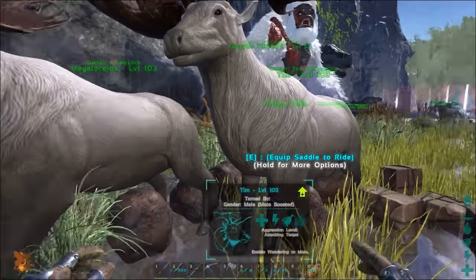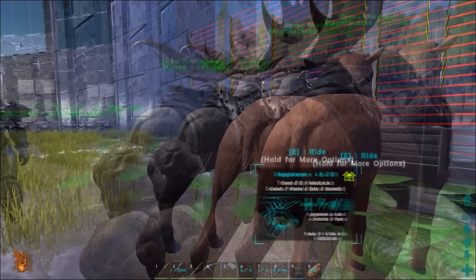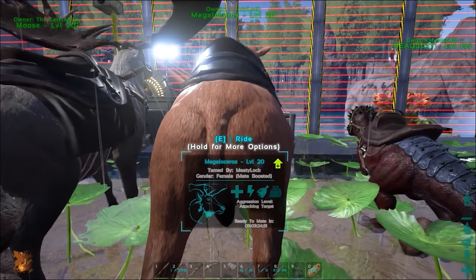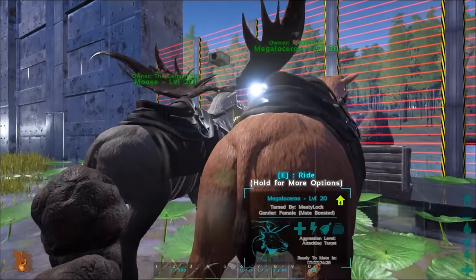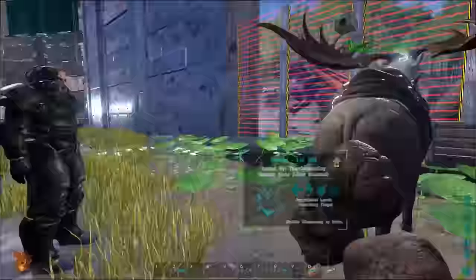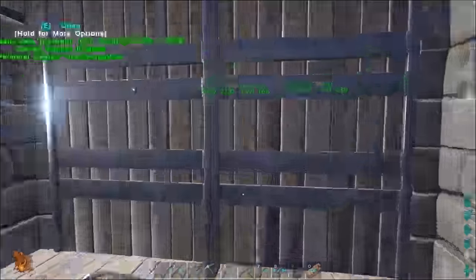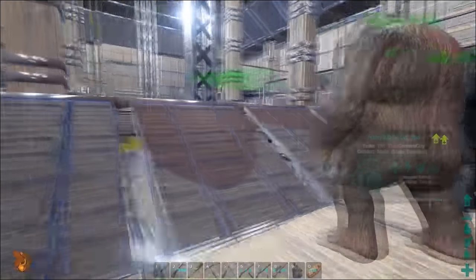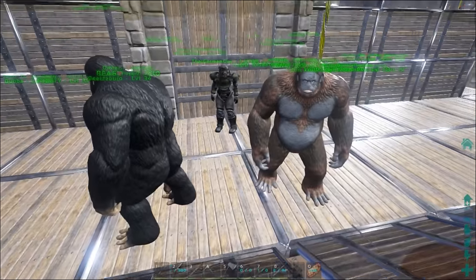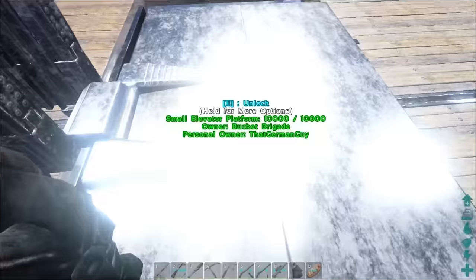The megaloceruses are pretty good, and we can actually mate one of these guys with one of their parents to get an even higher level. This one's only level 20, that's why they're so low level - we need a better female deer. We're also thinking, since a bunch of people are asking, these guys have really funny-looking babies, so we might do that sometime this episode.